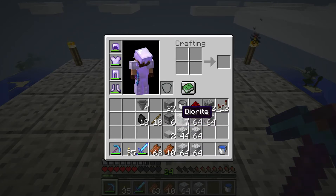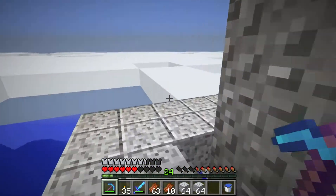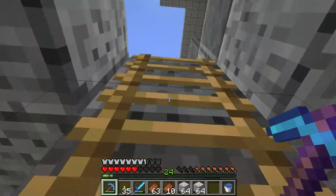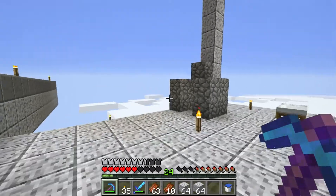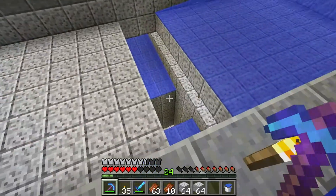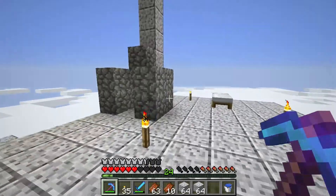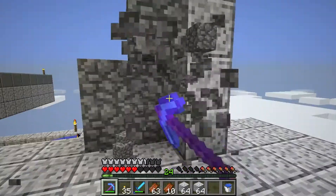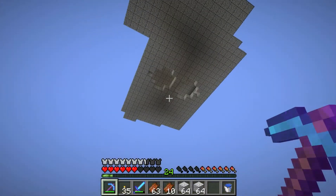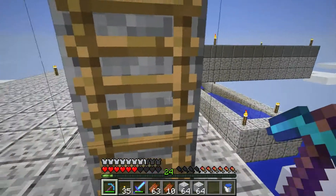I made it so there are water streams that mobs can fall down in order to collect them and kill them. And also so we can get a looting sword and potentially get more drops. I've only got half this water filled in right now because I had to make this wide enough for spiders to fit down. I've tested it out a few times and it works really well — got a bunch of drops. We'll head up to the top of the spawner and I'll show you it real quick.